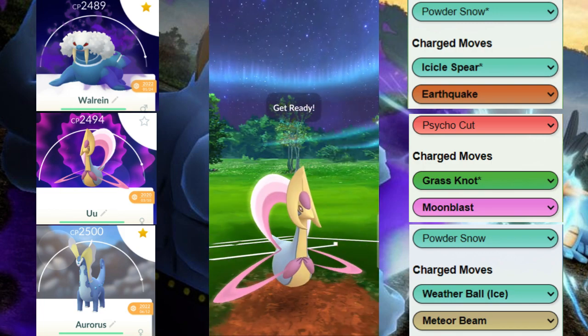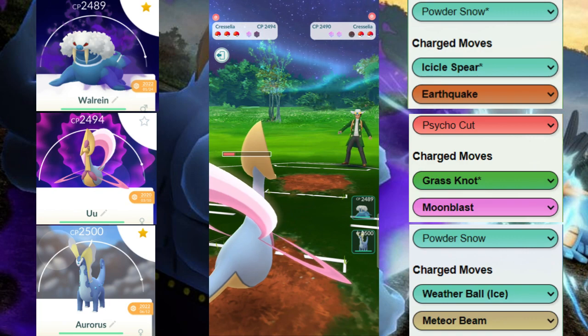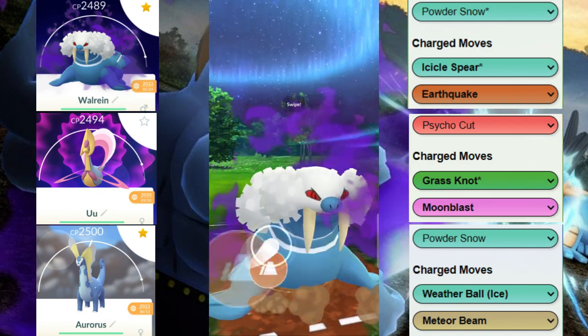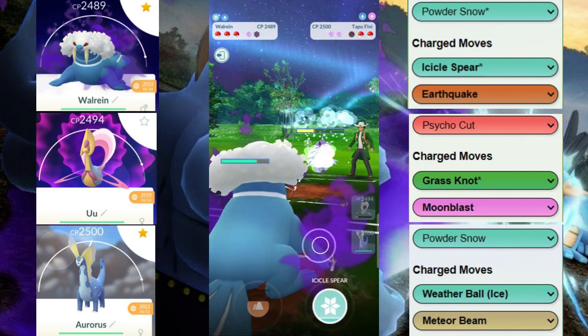So now we are committed. We're going to commit to winning the switch and see if our opponent allows us. Our opponent does allow us to win back the switch, but they end up coming back with the Tapu Fini. We throw the Earthquake, which does a pretty good chunk of damage — almost 50 percent.